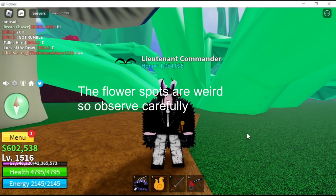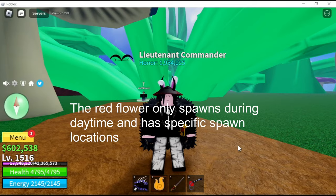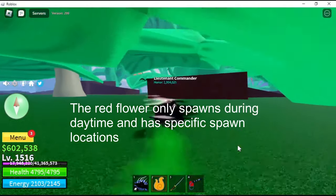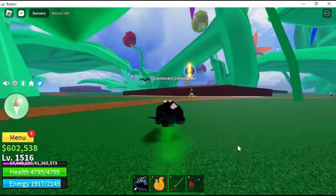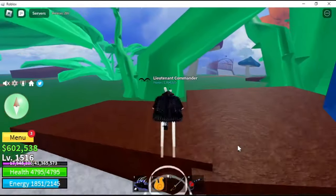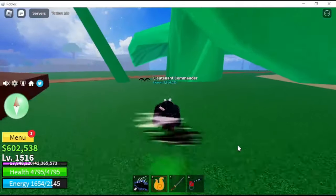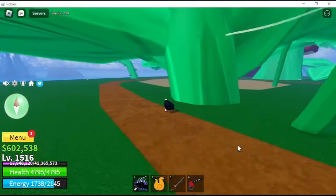The flower spots are weird so observe carefully. The red flower only spawns during daytime and has specific spawn locations. Follow where I go. One spawns under this giant vine plant.